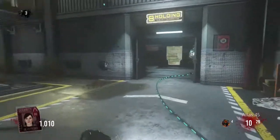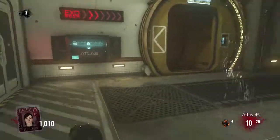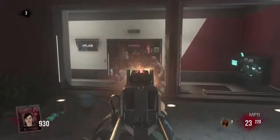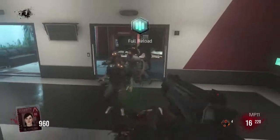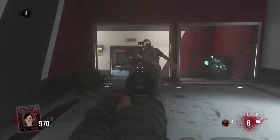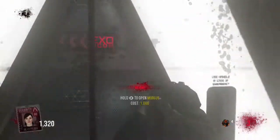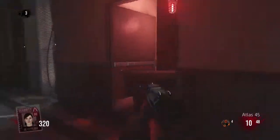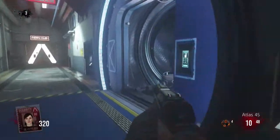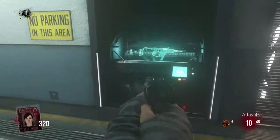The next location is going to be in the other door of the main hub. In this gameplay I sort of went around, but it's the door right next to the exo slam. When you go in there, the scanner is in there.